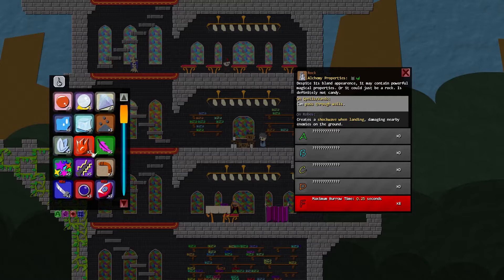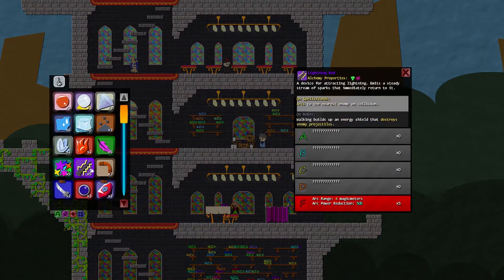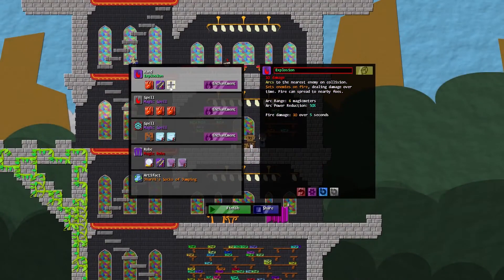I want to throw fireballs. So I'll do fire damage — 10 fire damage over 5 seconds — and that adds right to my wand. Say I want it to have an arc range of 6 meters. If you read over here while I'm hovering, it'll arc your spell to the next enemy on collision, and there's a 50% damage reduction with every arc. So now it's fire and arcing fire and lightning.